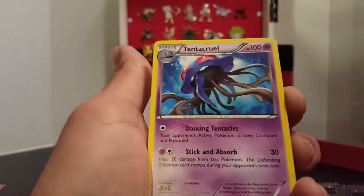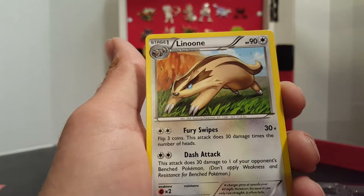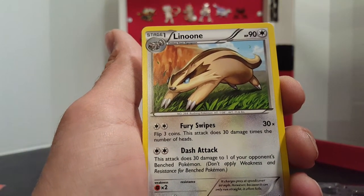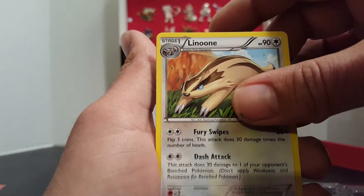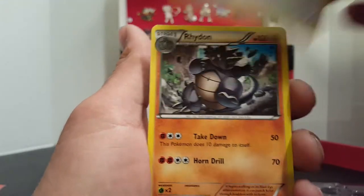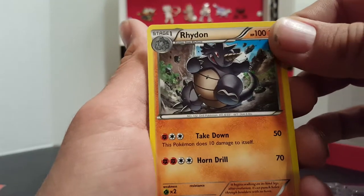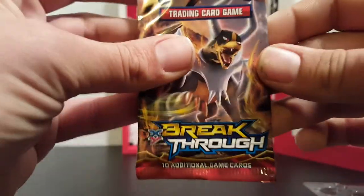And then our Rare is a Tentacruel, then Lilune — or Lidnune — and a Rhydon. Okay, we can move on to the Breakthrough.